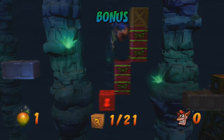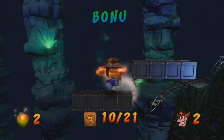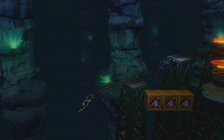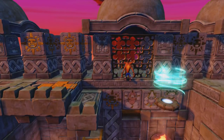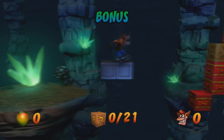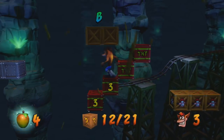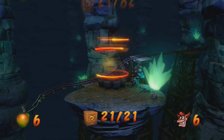Give me that extra life! Unfortunately by doing that I did lose my mask, so I'm going to be without that for a bit. I think the biggest danger in the next part of the level is not really the enemies, it's more so just falling in a pit and dying. But you always want to have that mask just in case. And there we go — got all the boxes, we're good to go. Now we can continue on the rest of the stage.